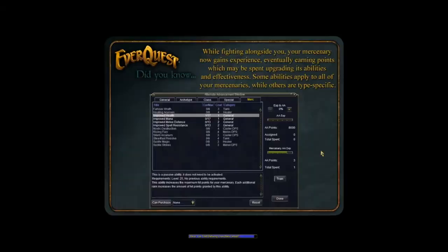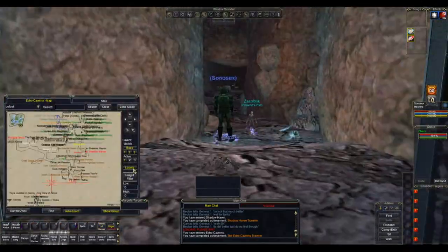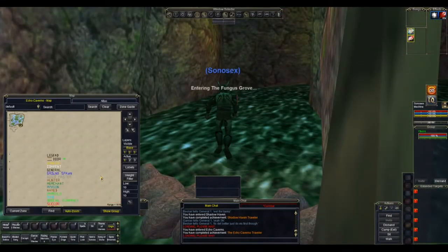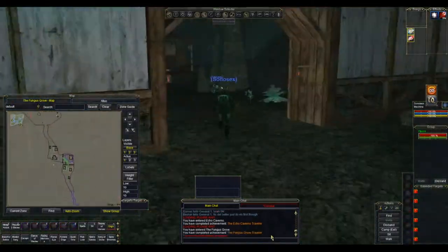Once you zone into Echo Caverns you want to go south then east and follow all the way round. Be careful, there are some see-invis mobs around here, particularly the mushrooms, and then you come into Fungus Grove — again you can invis through most of this.